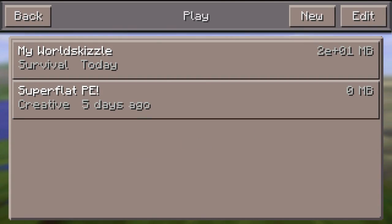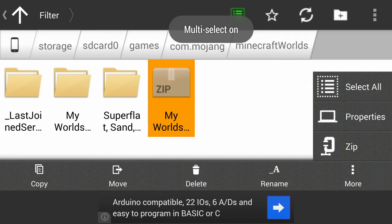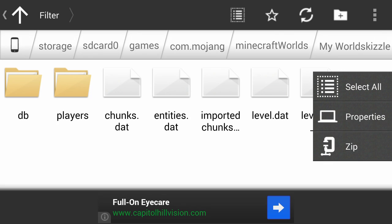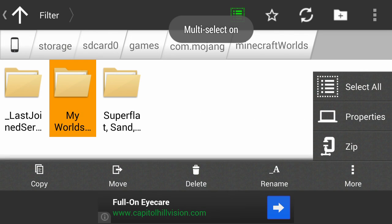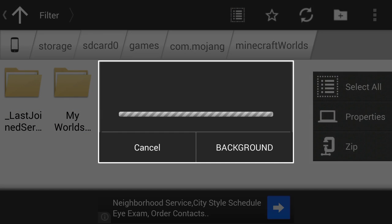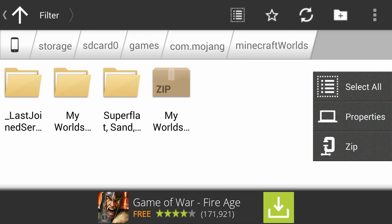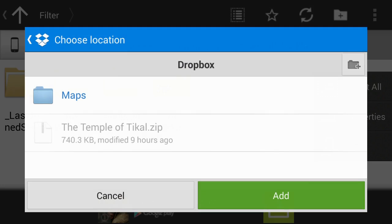All right, so that world is called 'My World Skizzle' right there. What I'm going to do now is go over to Astro File Manager, and in this world what I really want is the db folder — this database folder — but I'm going to go ahead and take the whole thing just in case, then I want to zip it. I'll call it 'my world zip' and it's going to zip it up for me, then I'm going to go into it and share — add to Dropbox.